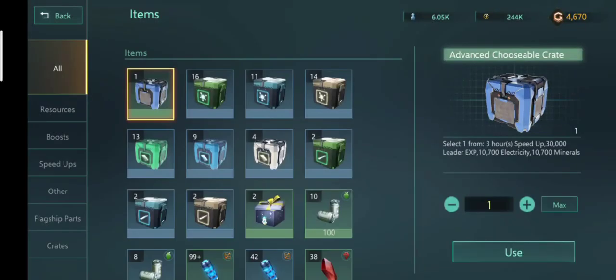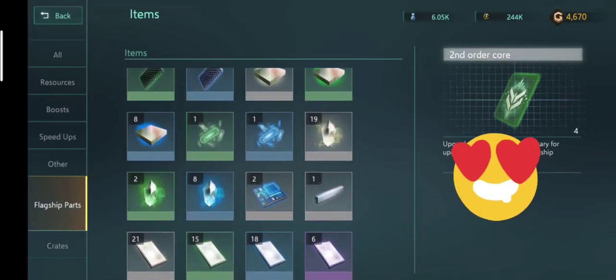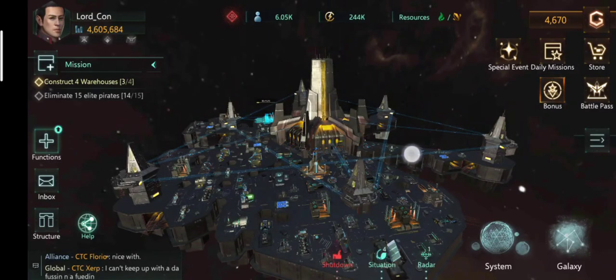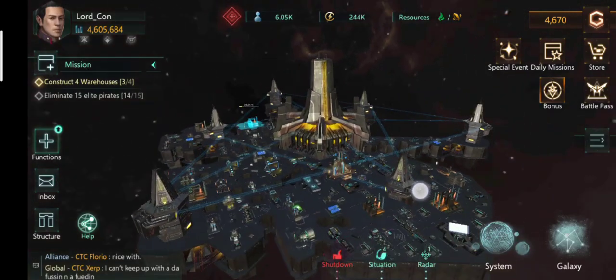For example, I have been hunting pirates a lot and I have got a lot of flagship parts stacked up. As we know, flagship parts are really important and are necessary for upgrading leaders.